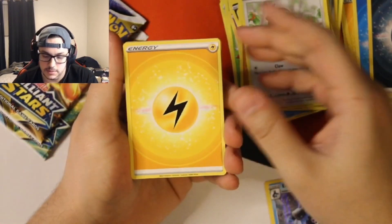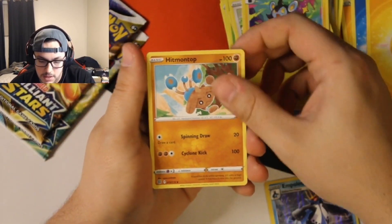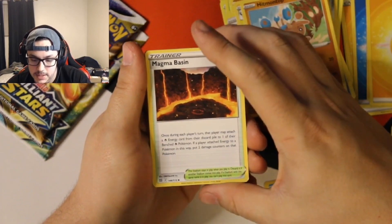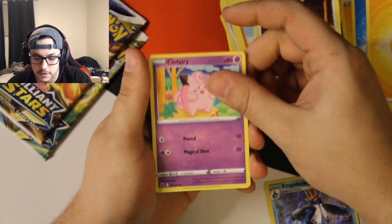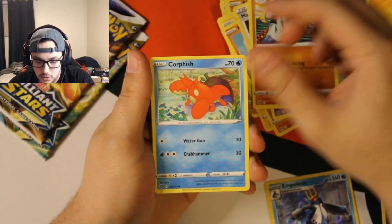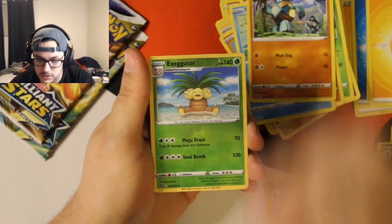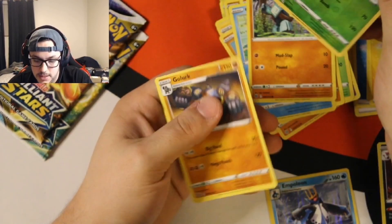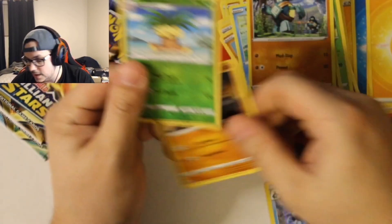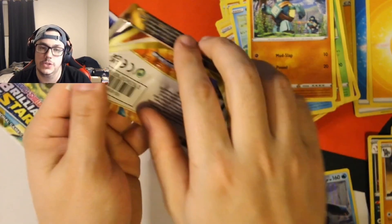I would very much like to hit something cool though. Luxio on top, Magma Basin, Clefairy, Cherubi, Corphish, Golett, reverse Exeggutor, and a Golurk non-holo. We are down to two packs.